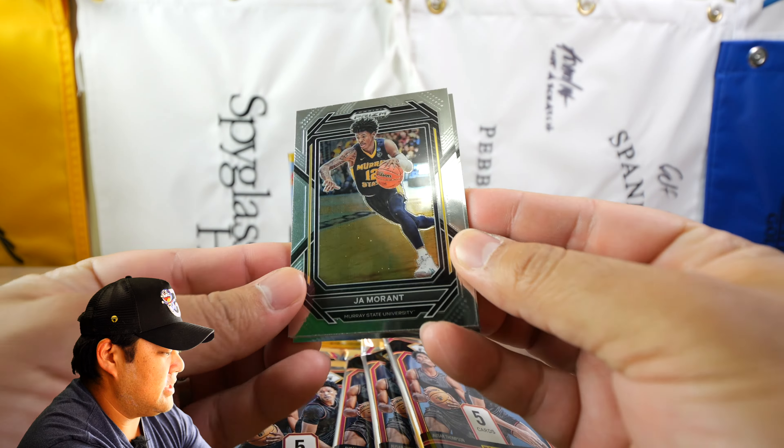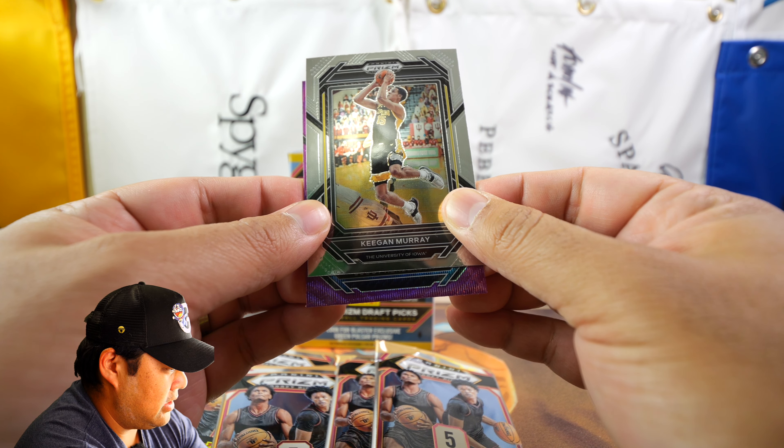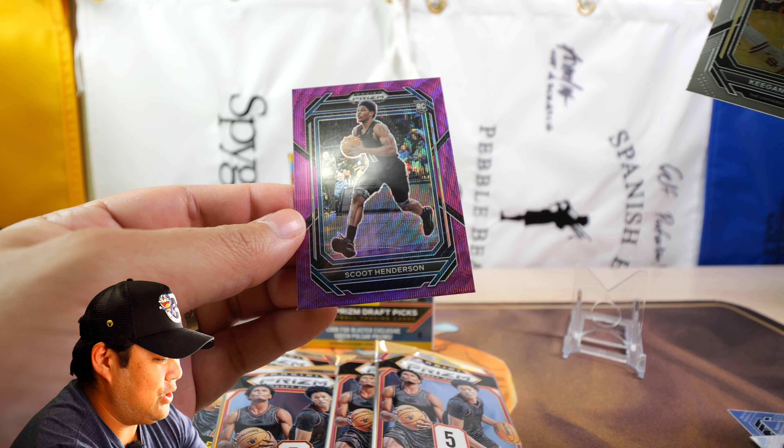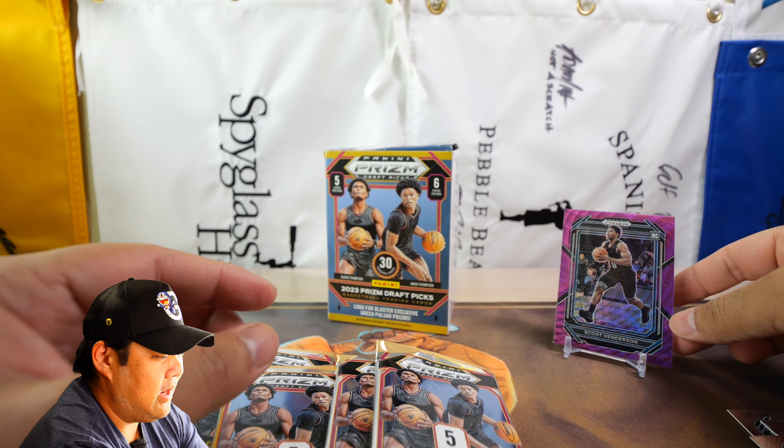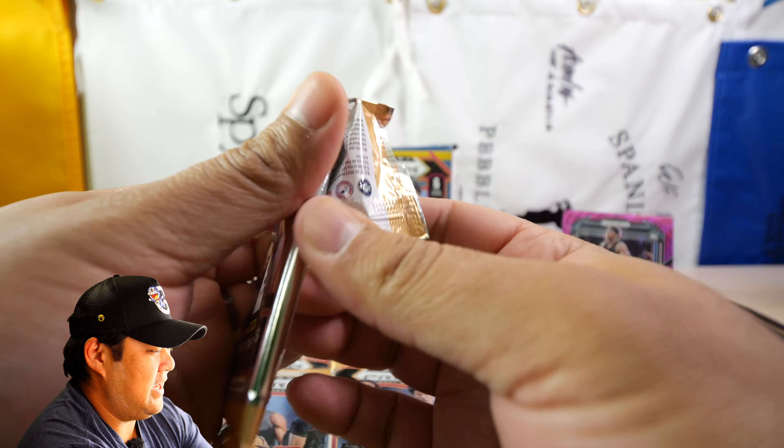If you can get any color, that'd be great — silvers, numbered stuff. Oh, we have a purple wave here. We have Scotty Barnes, Bryce Senzenbaugh, Alan Iverson throwback, and Keegan Murray — that's PC for me. Is there a rookie shield on this purple? There is a purple rookie shield! We have Scoot Henderson on the purple wave. That's already a pretty cool get — no Victor yet, but Scoot Henderson on the purple, we'll take it.